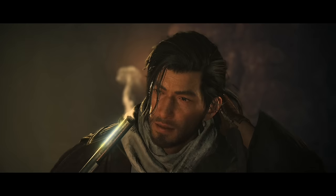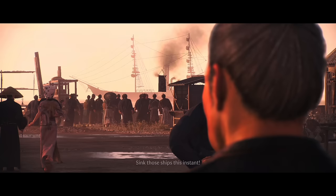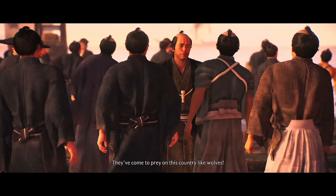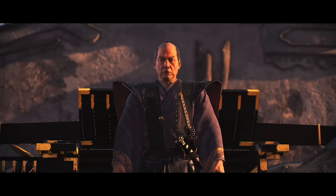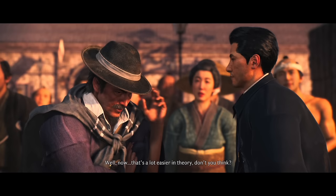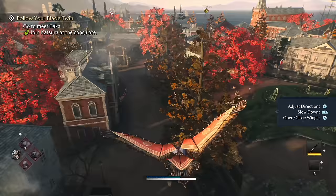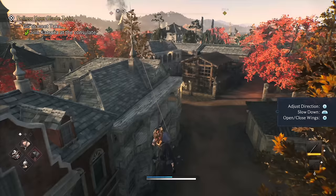Team Ninja went full-on storytelling here with ups and downs. It's 1850s Japan — the Bakumatsu period — which makes for a really unique setting. You're exploring rolling fields, mountains, plains, cherry blossom trees, and bamboo forests. But pretty early on you're introduced to Yokohama, a metropolitan city with a mix of western and eastern cultures, architecture that is unlike anything I've seen in a game before.